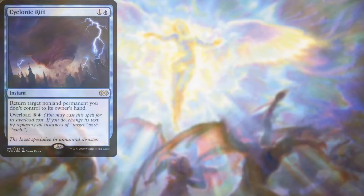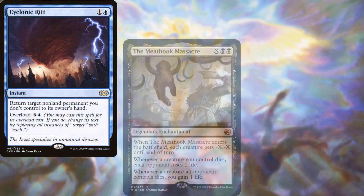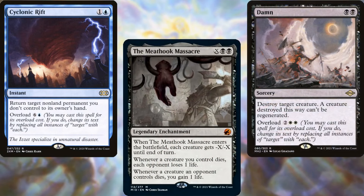For board wipes, we've got Cyclonic Rift, The Meathook Massacre, and Damn — flexible and powerful.